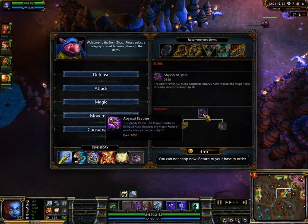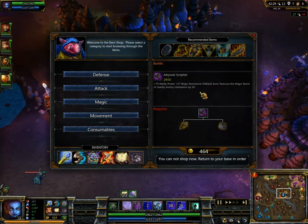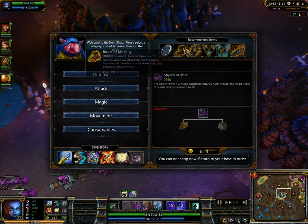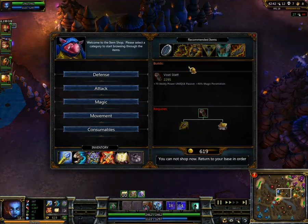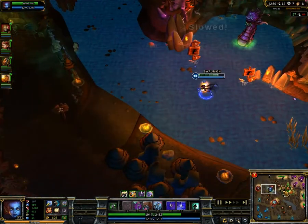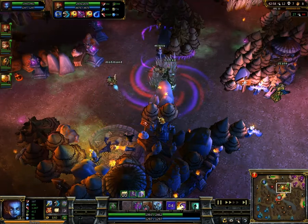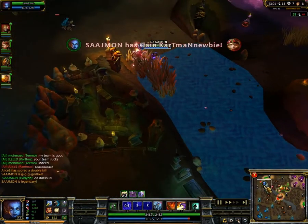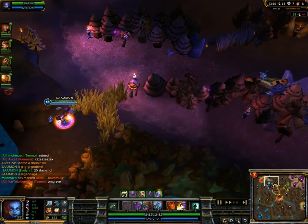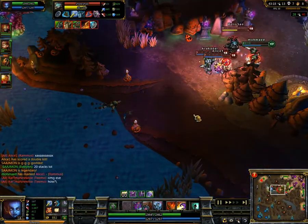The Abyssal Scepter reduces the magic resist of enemy champions by 20, which means that if enemies are attacked by people from your team while you're near them, they always get 20 magic resist reduced. The Void Staff gives you 40% magic penetration but doesn't do anything for your teammates. So Kartis, Swain, and Teemo all do magic damage as well, but they cannot profit from the fact that you have magic penetration — they can profit from the Abyssal Scepter. With the Abyssal Scepter you can kill the tanks, and that is the problem.